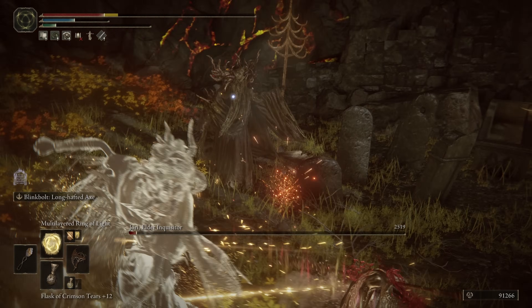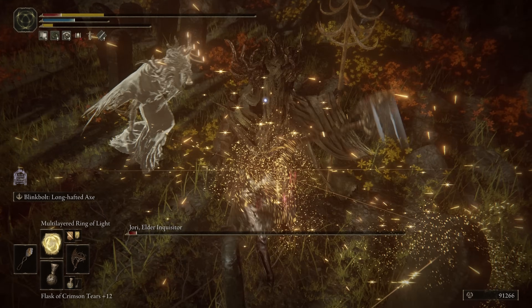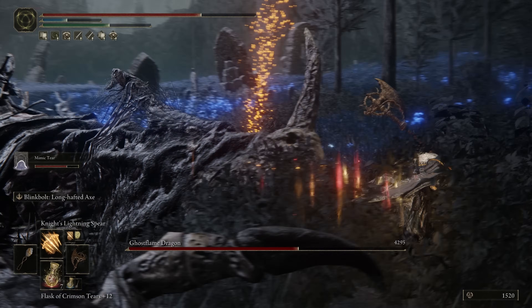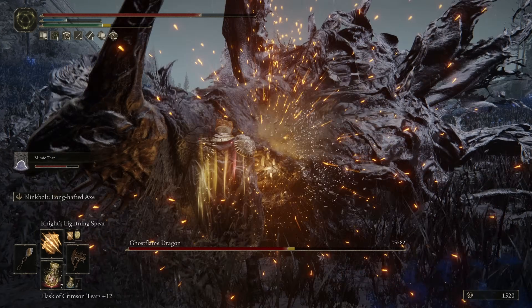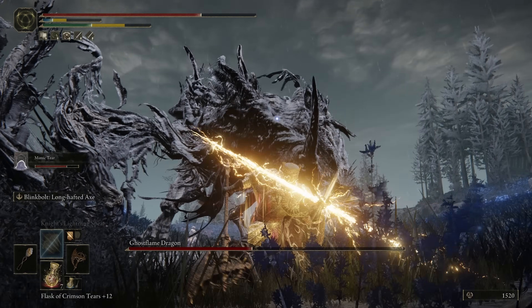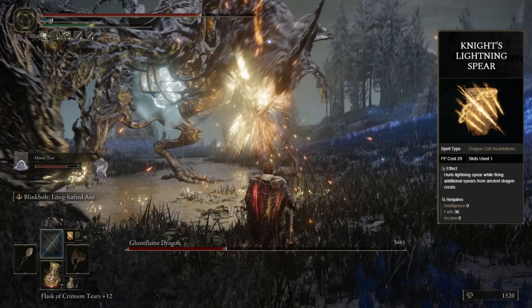Having that Two-Handed Axe as the single-target monster, while being able to bring out the dual-wield axes when AoE is needed, is such a quality of life for this build that other builds don't tend to always have. Something that can't be overlooked as we start moving into the spells — the first one on our list is the Knight's Lightning Spear.